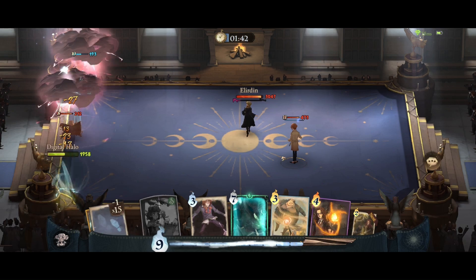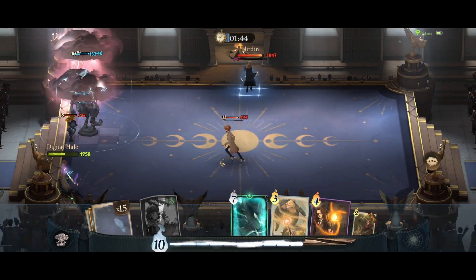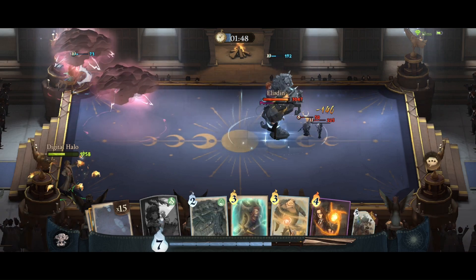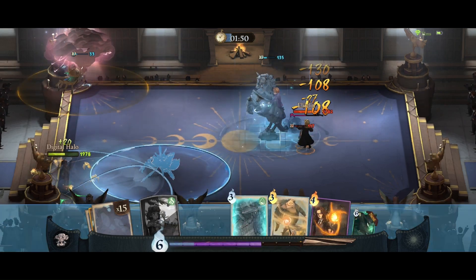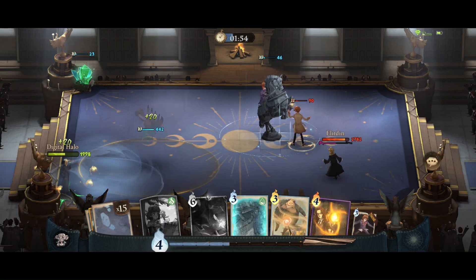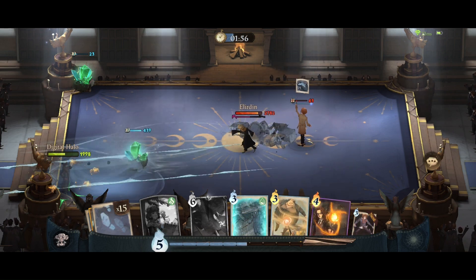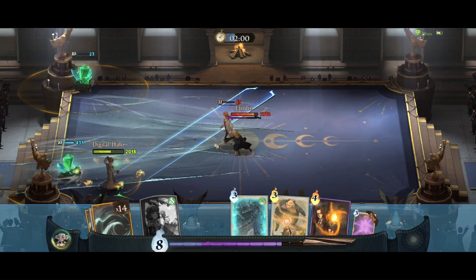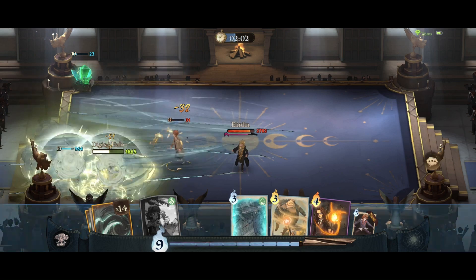Hermione has too much health so I'm going to go ahead and play Ron. Ron into Avada Kedavra — wait, we don't have it because I used Stupefy. Not very smart. Let's go and play a Fire Crab to rotate into Avada Kedavra again. Now this Fire Crab is in a bad place — let's Avada Kedavra Hermione, which we should have done in the first place.